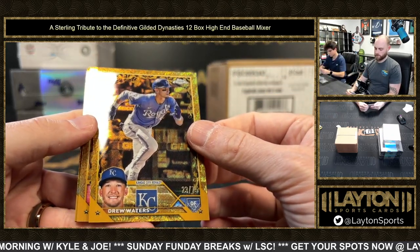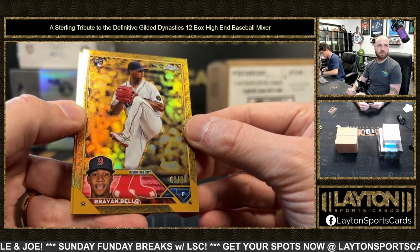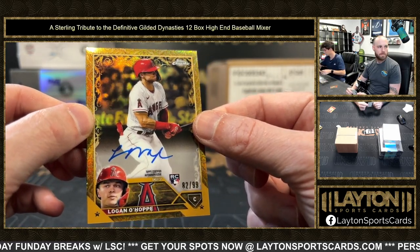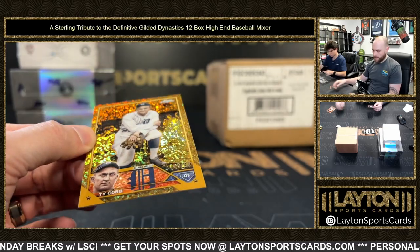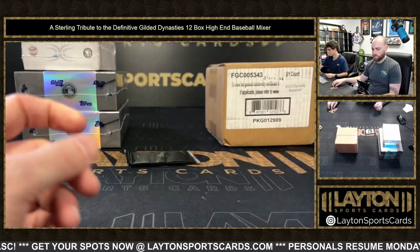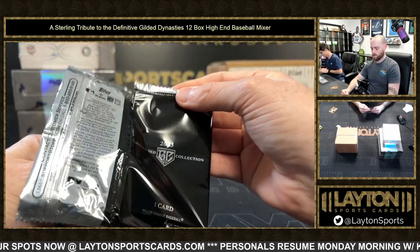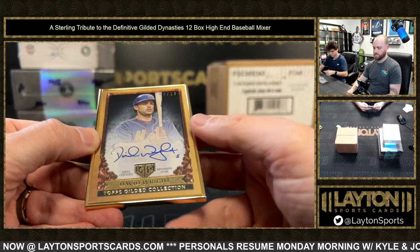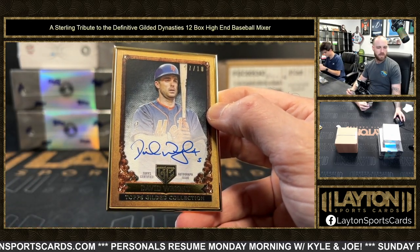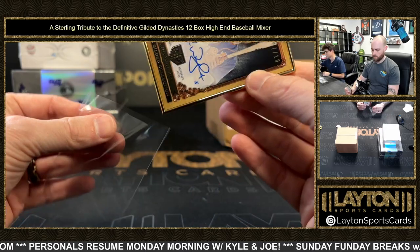Drew Waters out of 75, rookie Royals. Brian Baio rookie 69 of 99, Red Sox. Auto rookie Angels, Logan O'Hoppe, 82 of 99. And Ty Cobb at 50 for the Tigers. Framed auto here - David Wright, Mets, 7 of 10. Nice low number for the Mets. That's going to Shia - says one thing in chat, gets a hit. Senses it coming.